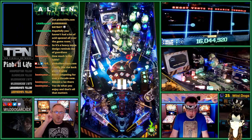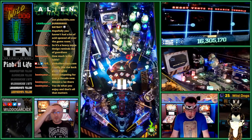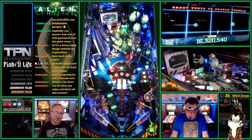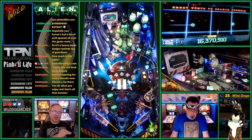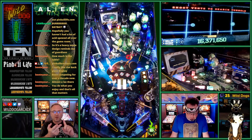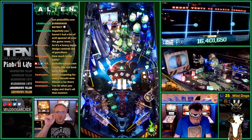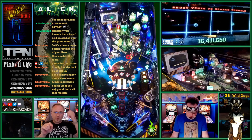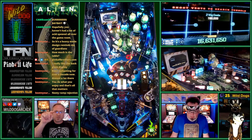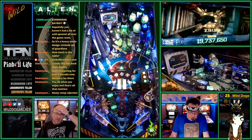Multi-balls happen different ways. The ambush multi-ball — you hit the xeno targets right in front of the xenomorph up there eight times, then it lights and kicks off ambush multi-ball. Save New multi-ball is a little different: you have to complete two xenomorph life cycles — egg, face hugger, chest burster, and then the xeno. Those are represented by the green squares on the play field.